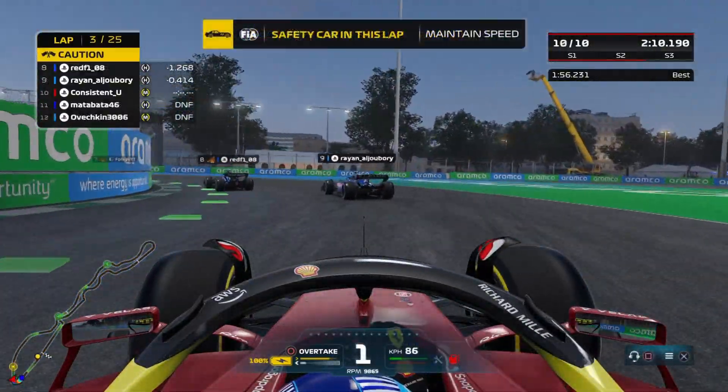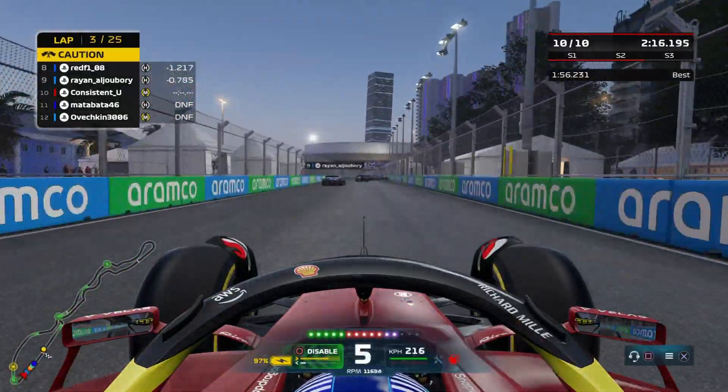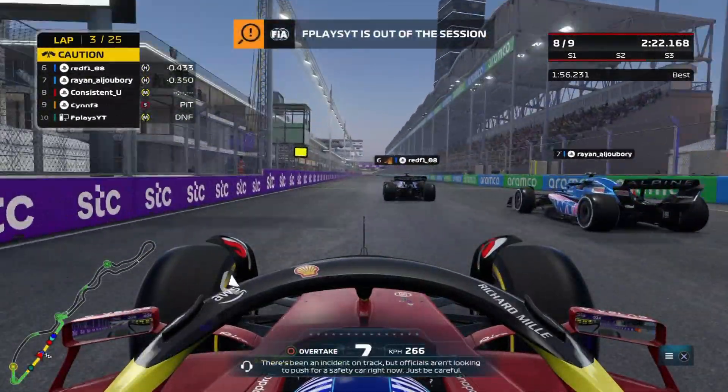The strategy is suggesting we take a set of hards, but I feel confident going with mediums. Pulling into the final corner, the safety car is in this lap. I am completely ready to go in P10. As the leader goes, we go as well. There's a crash ahead — F-Place has had a massive shunt, and Red F1 as well.